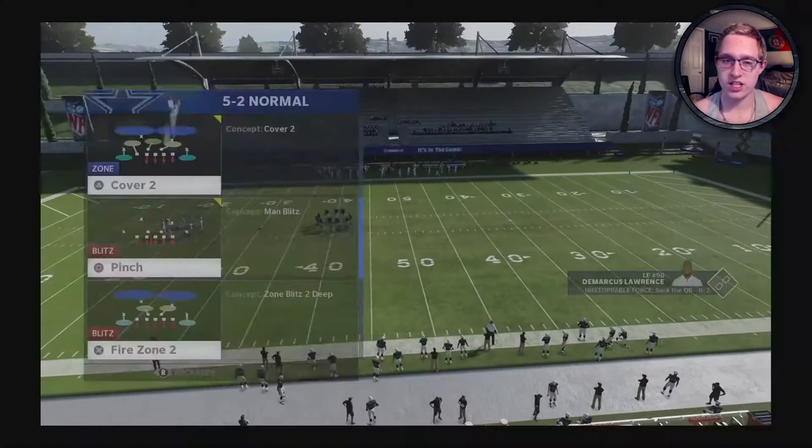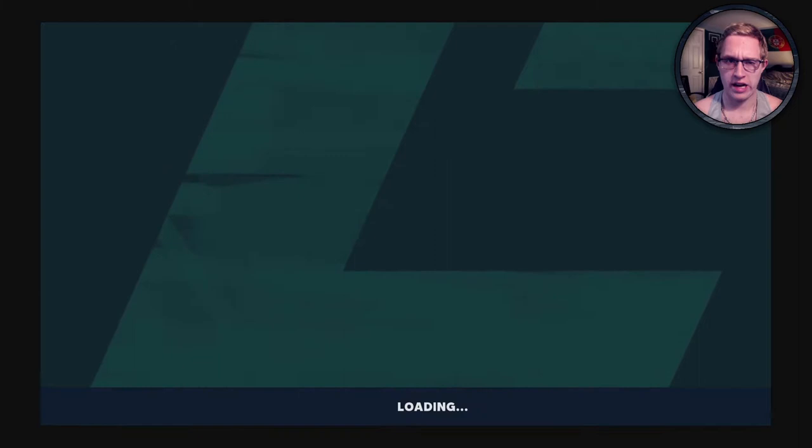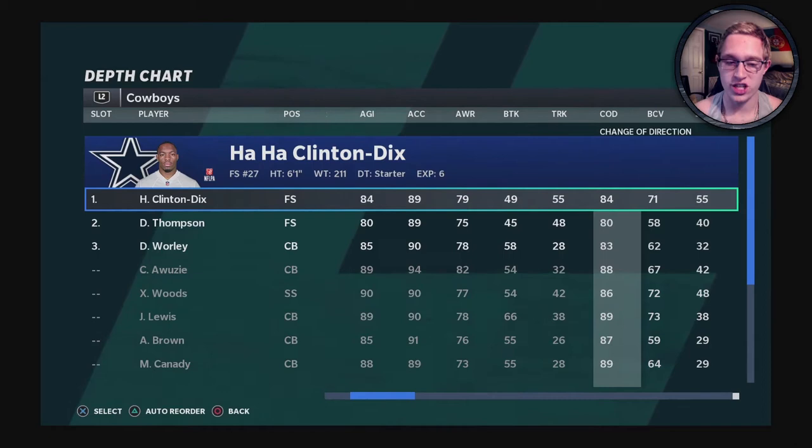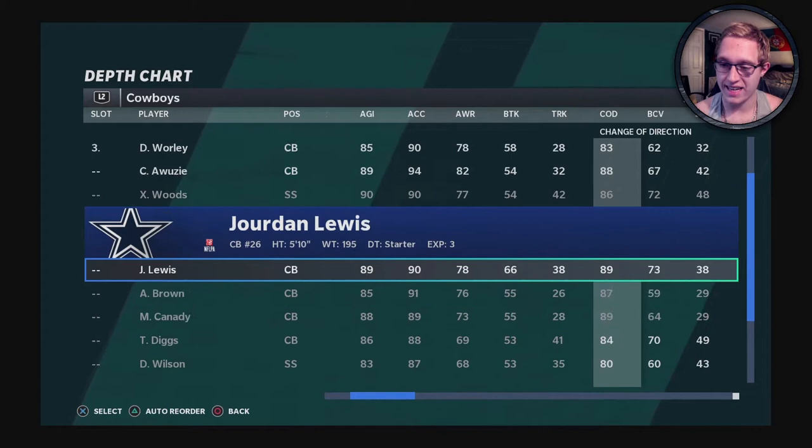The first sub involves these two top safeties. I looked at the best change of direction ratings by going into my depth chart — I recommend doing this right before your games. I went to safety and checked: Hockland Nix has 84 change of direction, Jordan Lewis has 89, and Maurice Kennedy has 89 as well.